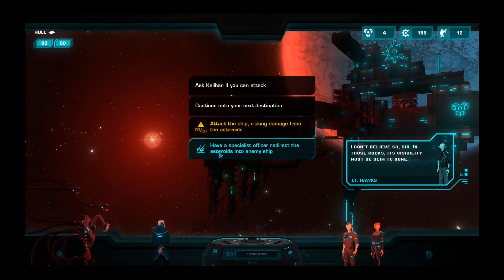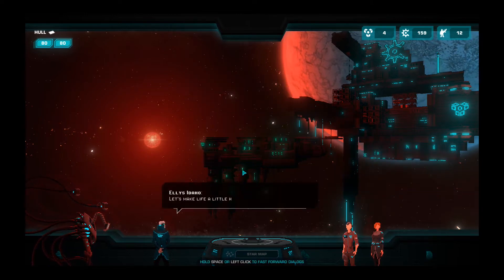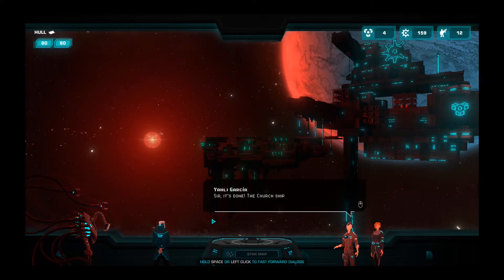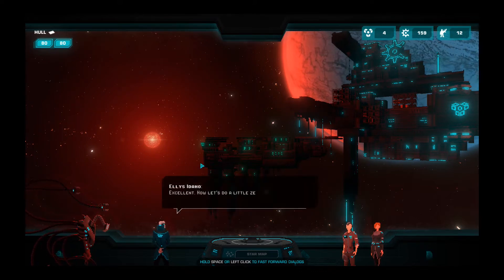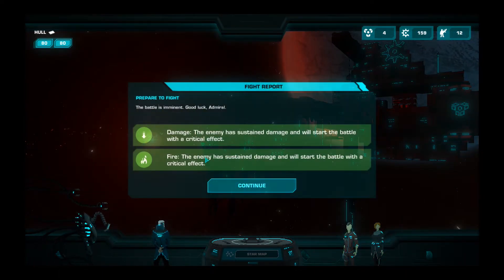Do we have the ability to do this? Well, let's try it. But I see an asteroid shower in their immediate forecast. How's this gonna happen? Oh, we didn't get to see anything. Some zealot hunting. Prepare to fight — the battle is imminent. The enemy has sustained damage and will start the battle with a critical effect. Wonderful.